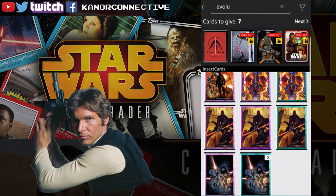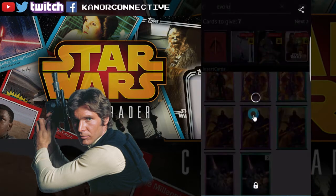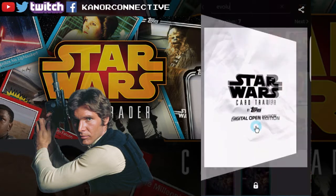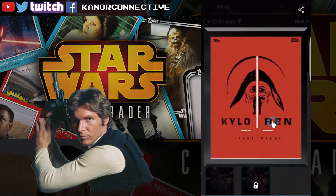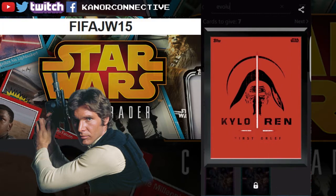I tried to wait later in the day to see if they released anything I've been going after, but nothing too much really. So we'll get right to the winners for last week's giveaway. The first one up was the black border open edition card from Kylo, and the winner for this card is FifaJW15 — congratulations to you.